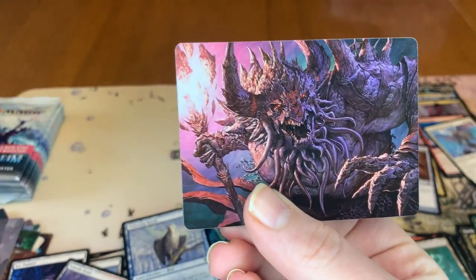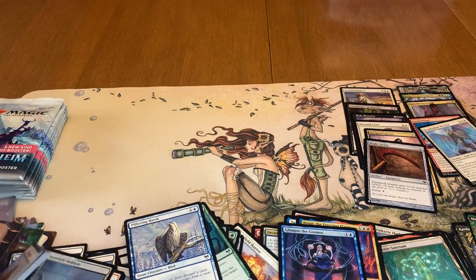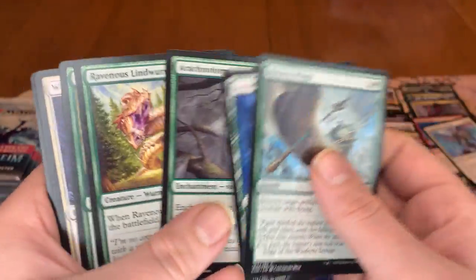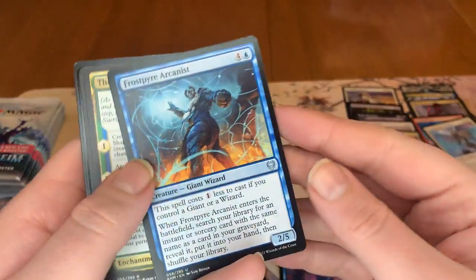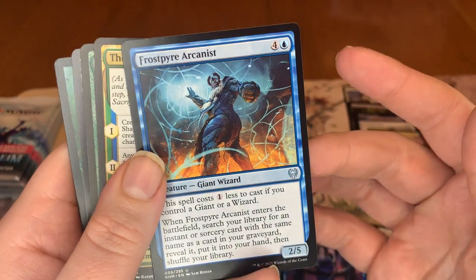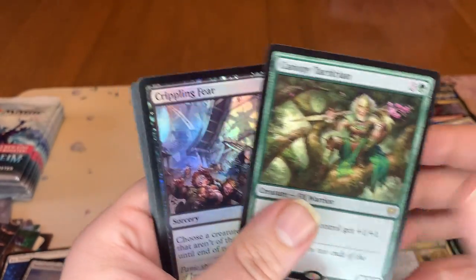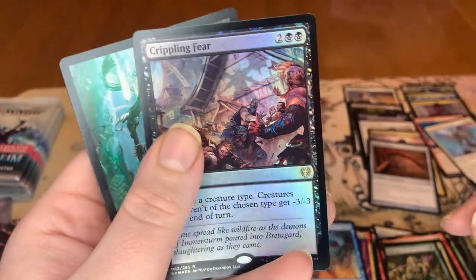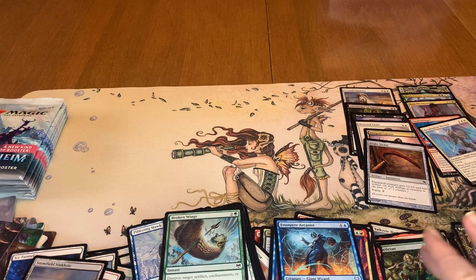We got Dream Devourer. We got a Foil Snowfield Sinkhole. And we got commons — a lot of commons in that one. Frostfire Arcanist. Bears of Litjara — rare. Canopy Tactician — rare. Crippling Fear Foil — rare. Three rares in that pack, one uncommon.